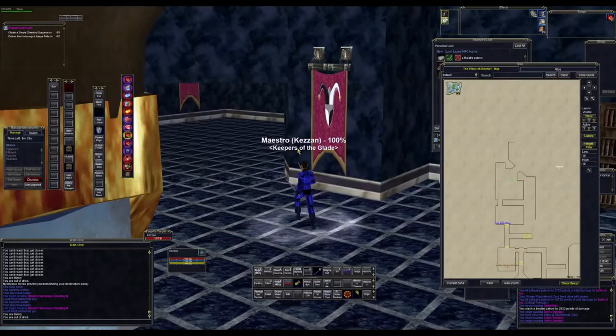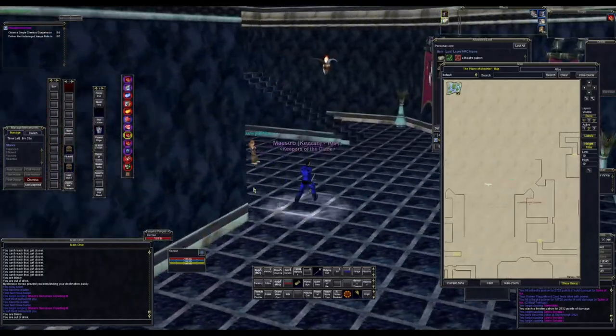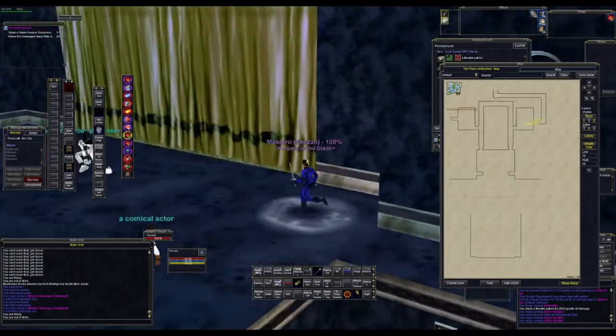Now we're in the theater. Once you get into the theater, come in here and you'll see some steps going up to some stands — run past that. You'll see these steps right here, go up these steps and go through this yellow curtain.